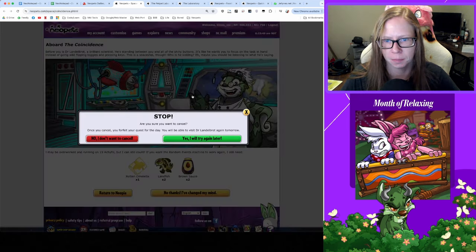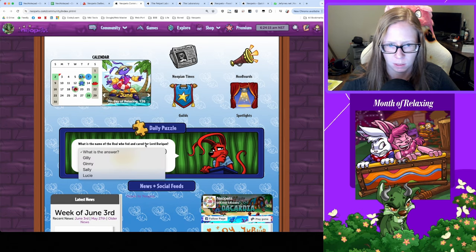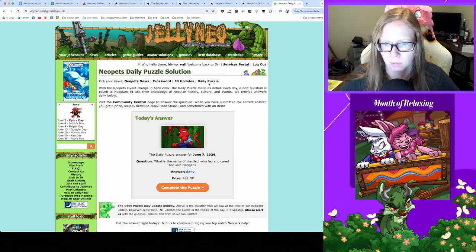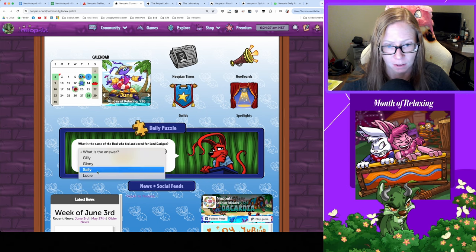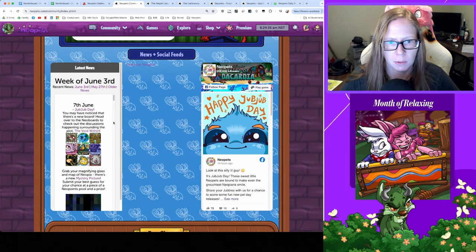What is our trivia for today? 'What is the name of the Usul who fed and cared for Lord Darigan?' Gilly, Jenny... I don't know, I gotta look that up. Answer: Sally. Don't remember that at all. Got 482 NP for that, nice.